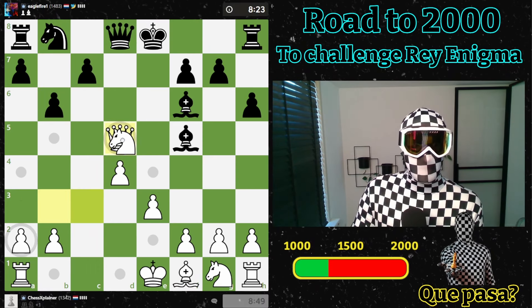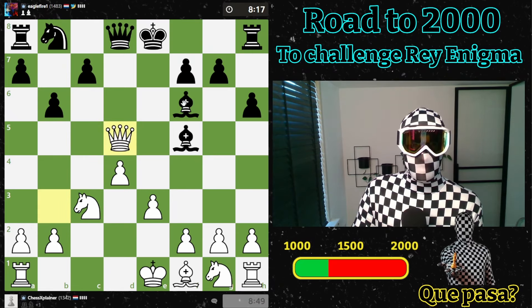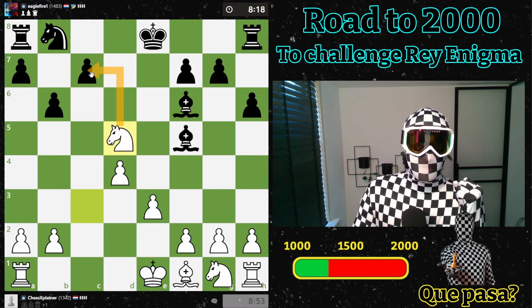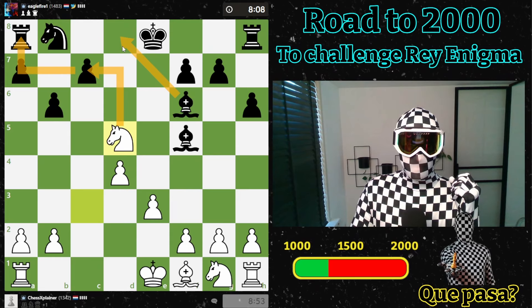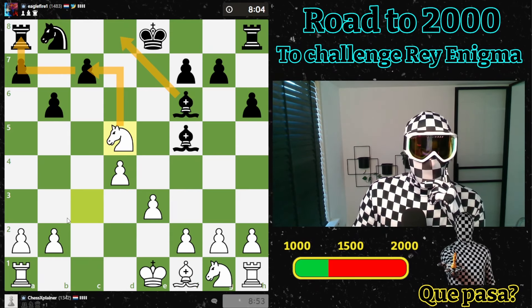Let's take and then we threaten to take the bishop. If the knight lands here, we take the bishop, and we also threaten to give a check here, picking up the pawn. So he probably has to undevelop himself, which I like a lot. That's exactly what I want.